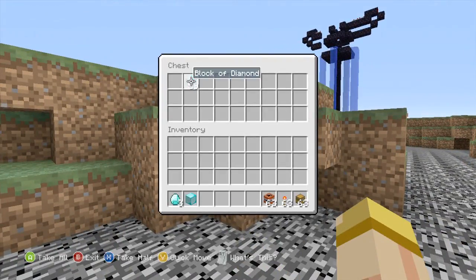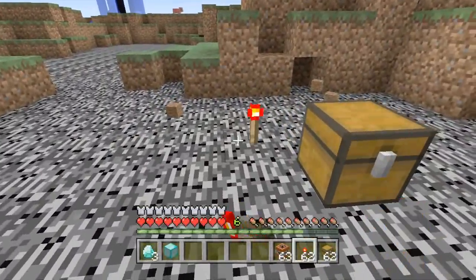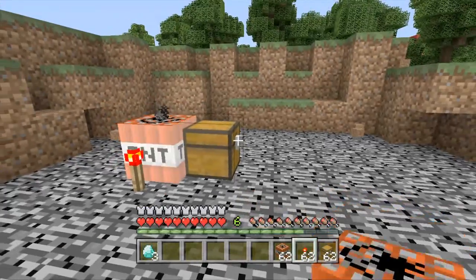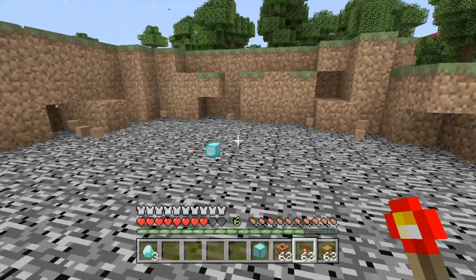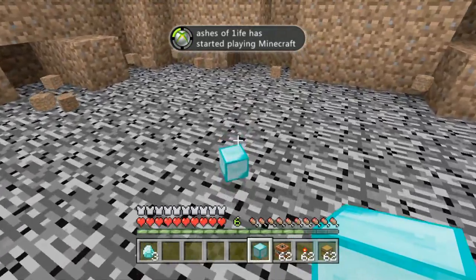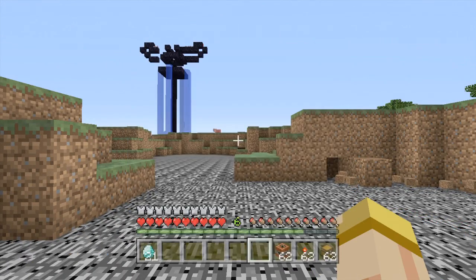Once you get both of them in your hands, you can actually craft them into diamonds. We're gonna do it again — put the block in, put the TNT down, and right when it's about to explode we hit Y. Now we have two. We pick them both up, hit X, go craft them into diamonds, and you can get 21 diamonds.